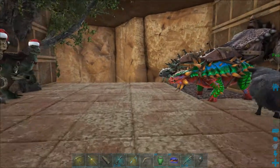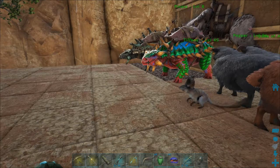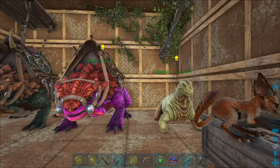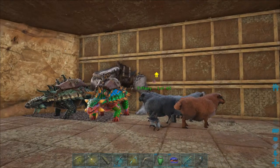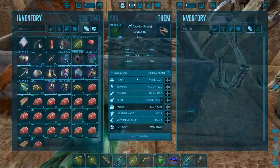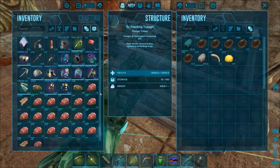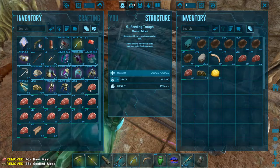This is where I keep my thorny dragons, my ankles, and I keep my jiboas through here — just my service animals. It's not all of them but it's the bigger ones. I have the raptors here to protect them; they're on neutral in case something gets in here they'll tear it up.